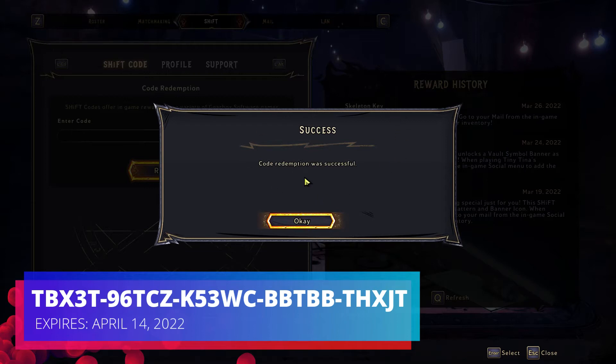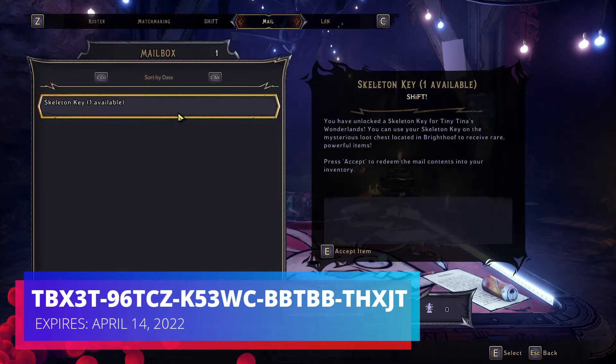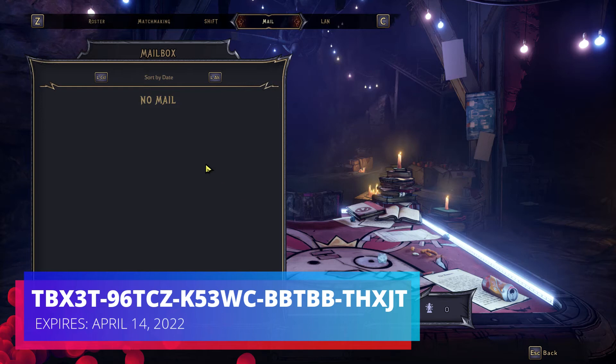After that you'll notice it says successful. Hit OK and look on the right side — you see Skeleton Key. Your Shift code was redeemed. Go to mail, then go to Skeleton Keys Available and hit Accept. Once you hit Accept, you should have it right in your inventory.